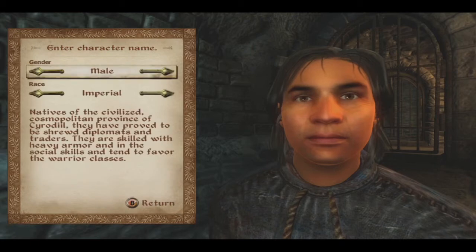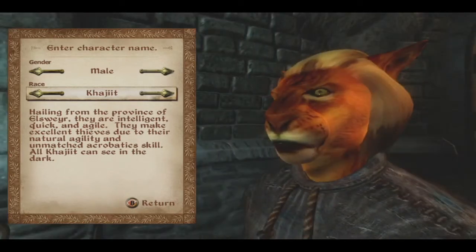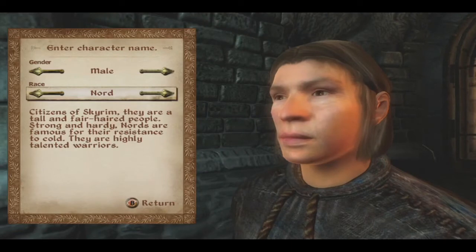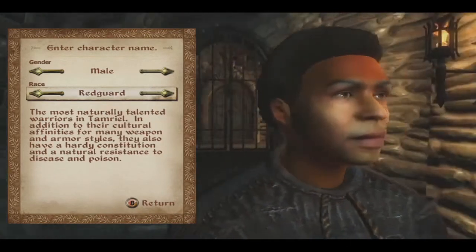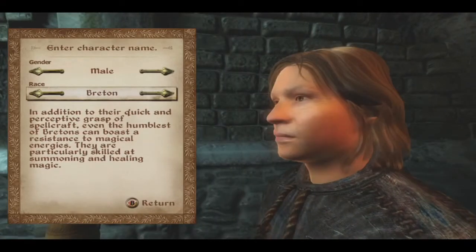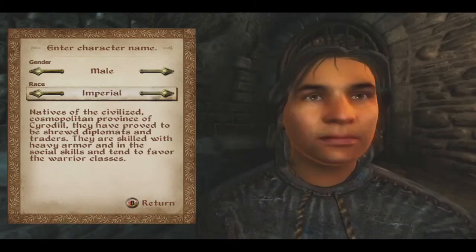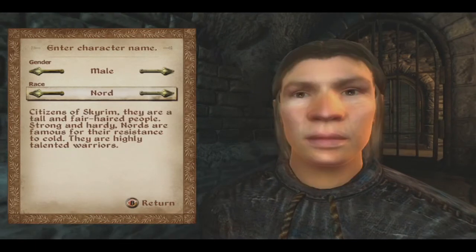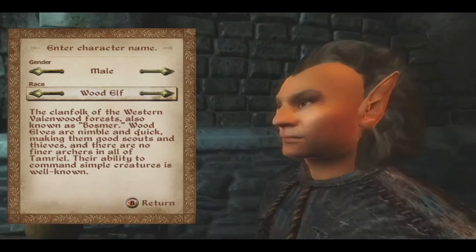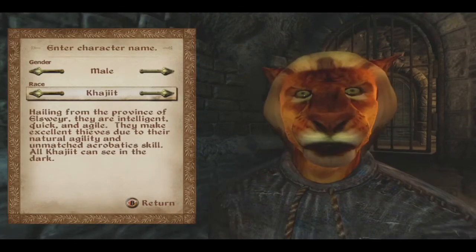Step one — we need to choose our race and gender. We've got the Khajiit from Elsweyr, they are intelligent, quick, and agile. There's a mighty Nord from Skyrim. How about an Orc? Redguard? Wood Elf. We have Argonians, the Bretons — we once had Arthur King of the Bretons in our Skyrim playthrough — Dunmer, the Altmer. You know what, we're going to go with a Nord.